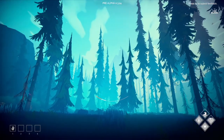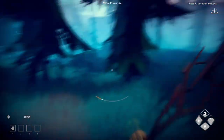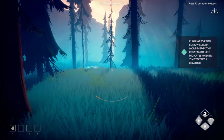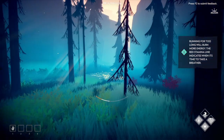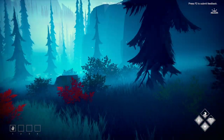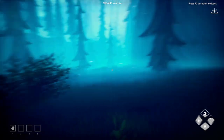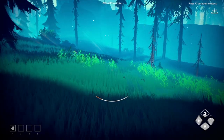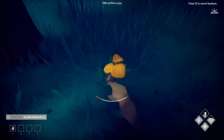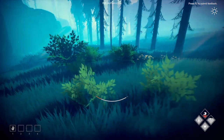I wonder how large the map is — it definitely feels quite large so far. Running too long burns more energy; the red stamina line tells you when to take a breather, so you just walk to regain energy. I really hope I don't come too close to a bear — I think it'll be game over if I do. There are so many rabbits; I definitely need something to start hunting.